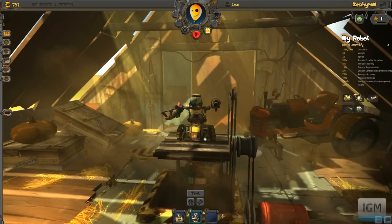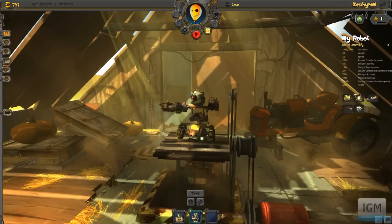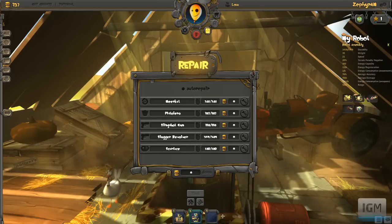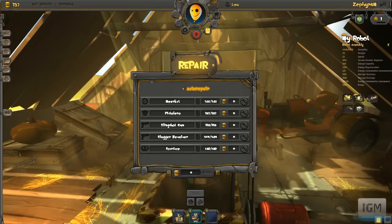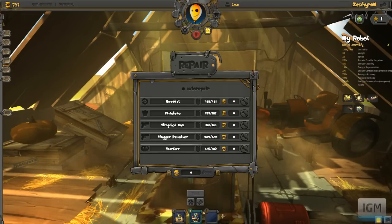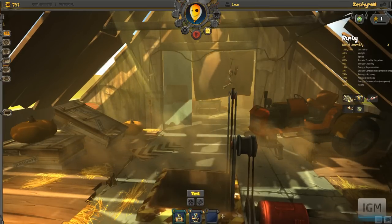That is Guns and Robots. It's nice that they tell you if you're fully repaired or not. If you turn on auto repair, every time you come back to the garage after a match it auto repairs everything. Which is good for right now when everything is free, but later on when stuff actually costs money, maybe not the best idea all the time — you'll end up burning through all your money.